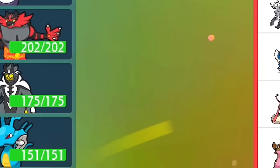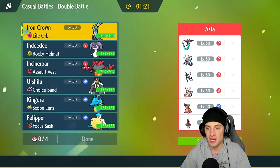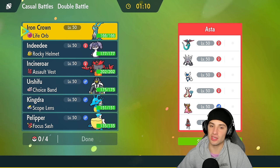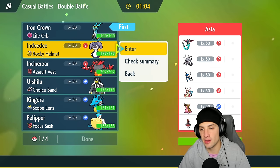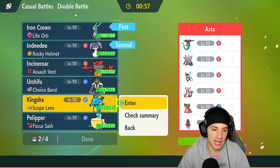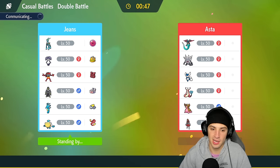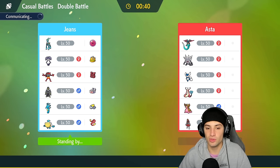Second match — we're going up against an Annihilape and Dragapult team alongside Meowstic, Breloom, Storm Drain Gastrodon, and Bisharp. Storm Drain Gastrodon is a big-time issue for our rain squad — we do not like that at all. But I like leading Iron Crown and Indeedy, which stops Fake Out on Meowstic and can do work on Gastrodon. I'll keep Kingdra and Pelipper as late-game sweepers in the back.